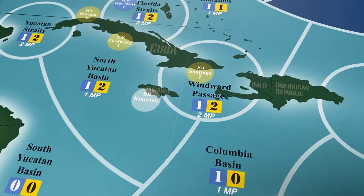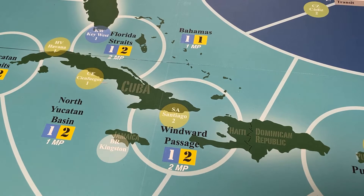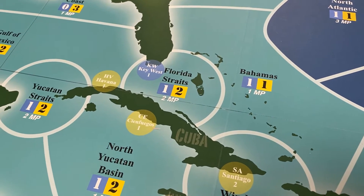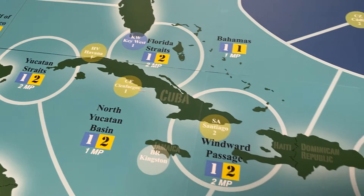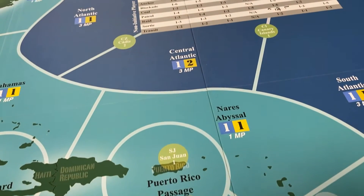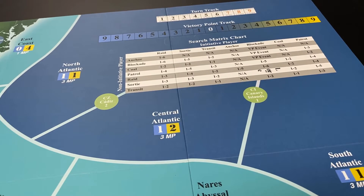There are other areas which are round-shaped — these are passages, more constricted areas that cost two movement points to enter. Examples include the Windward Passage, the Florida Straits, the Yucatan Straits, and the Puerto Rico Passage.